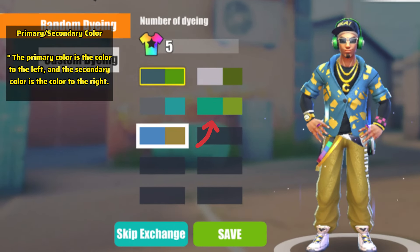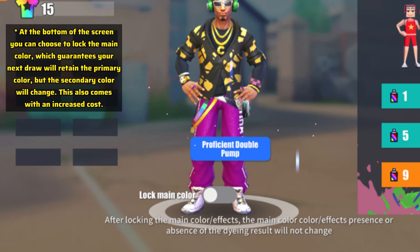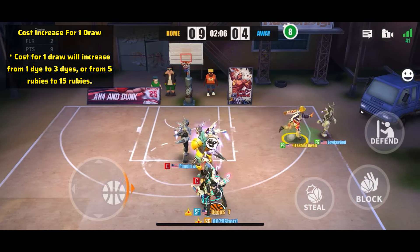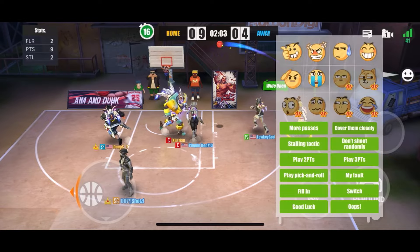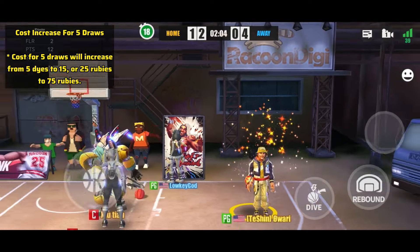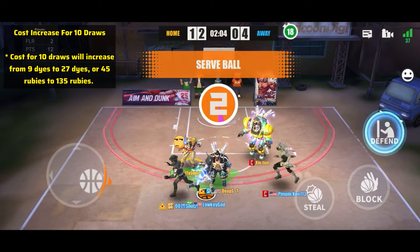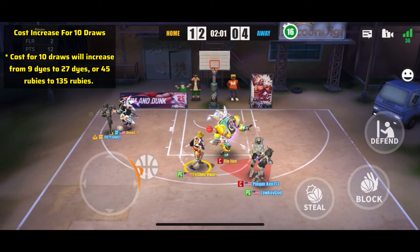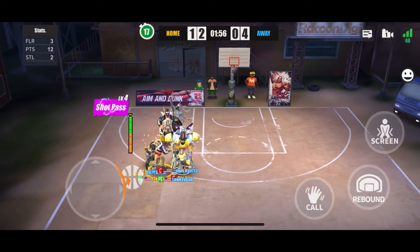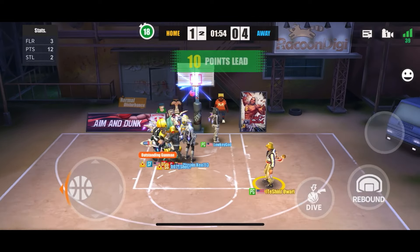Let's talk about primary and secondary colors. The primary color is on the left and the secondary color is on the right. At the bottom of the screen you can choose to lock the main color, which guarantees your next draw retains the primary color while the secondary color changes. This comes with an increased cost: one draw goes from one dye to three dyes, or from five rubies to 15. Five draws go from five dyes to 15, or 25 rubies to 75. Ten draws go from nine dyes to 27, or 45 rubies to 135 — a huge increase, so make sure it's something you actually want before committing.